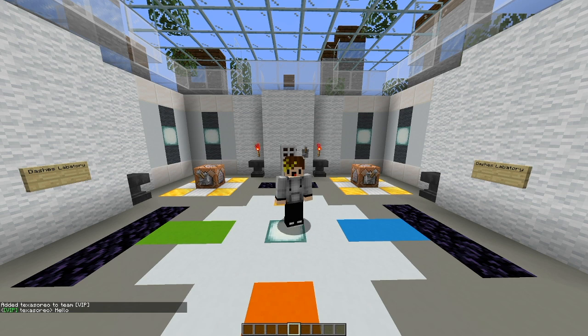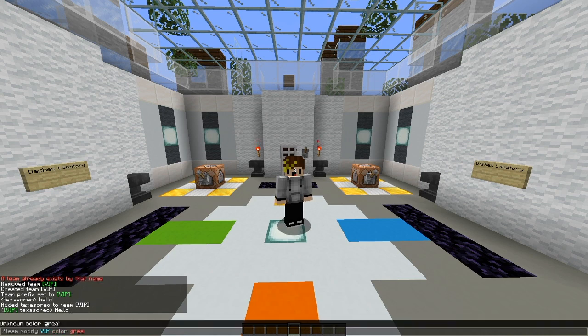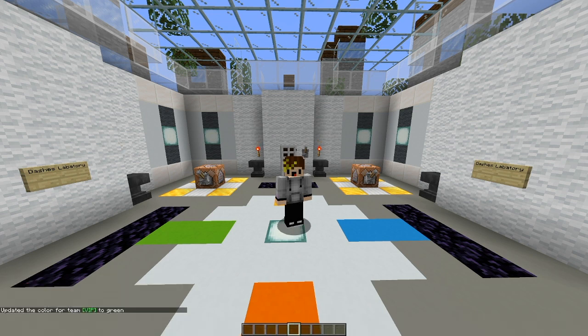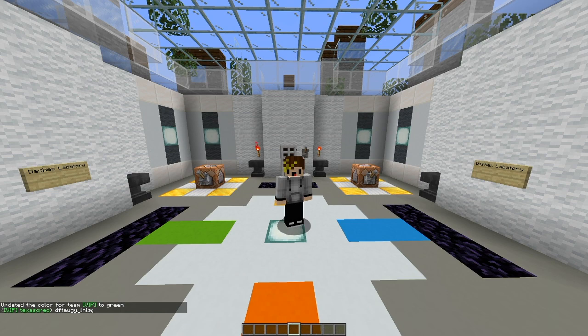Even though it's still in the simple phase, we can customize it even more. We can change our name to be any color we want. So if I want it to be green, I have to do /team modify VIP color, then put green and enter it. Now as you can see when I talk, my name tag is now green with the tag itself.